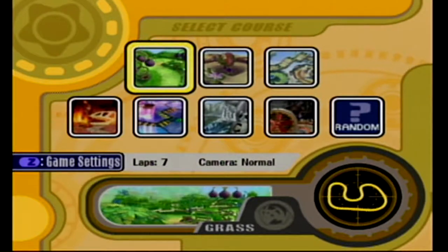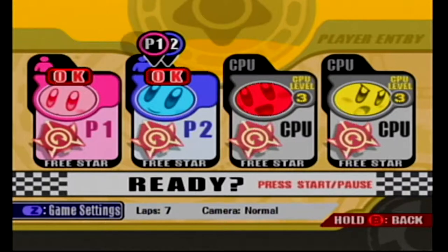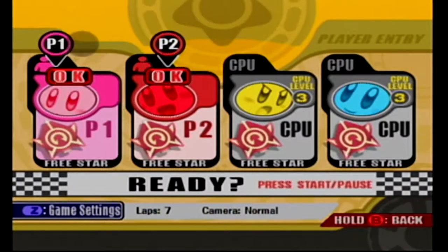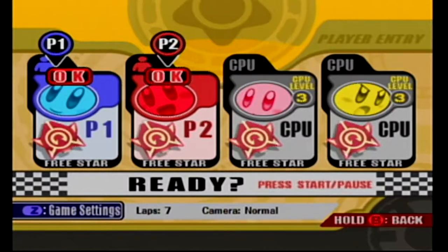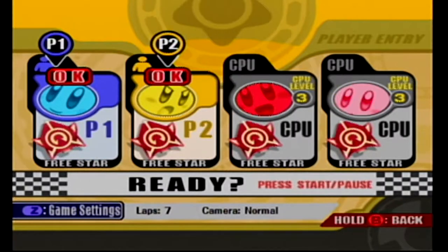Let's start with grass — it's really simple. In Air Ride we unlocked red Kirby and purple Kirby, but here we only have pink, yellow, blue, and red. Look at all these cool faces — the Kirbys make different expressions. I'm gonna be yellow because yellow looks like he's ready to roll. Yellow looks like he's gonna pop you in the mouth!